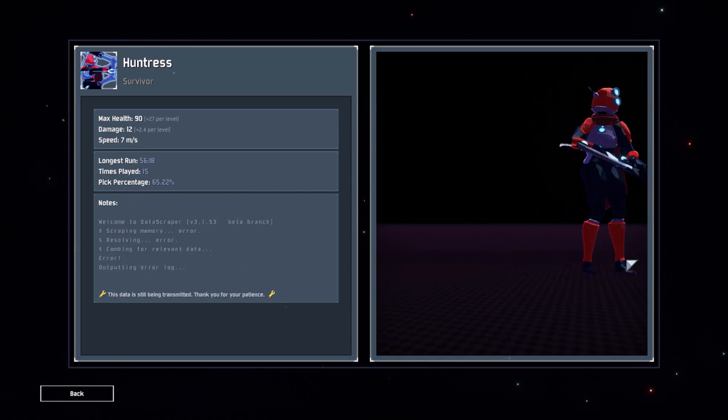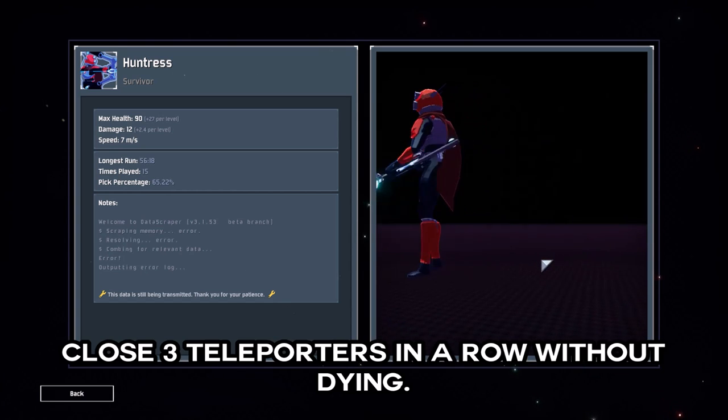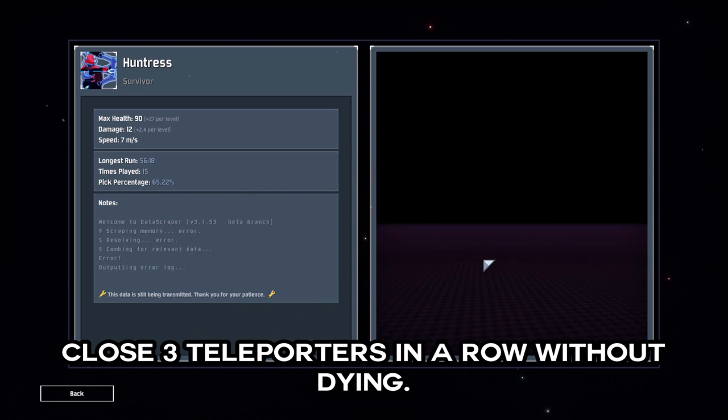First things first, to unlock the Huntress you'll need to complete 3 stages or teleporter events in a single session without dying.